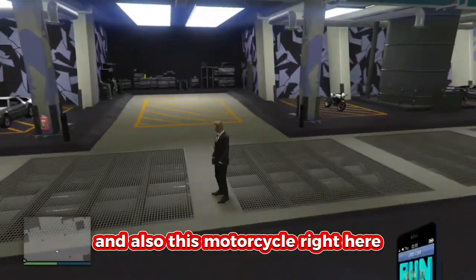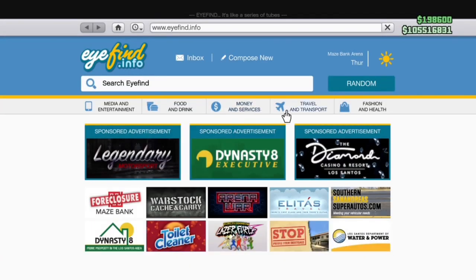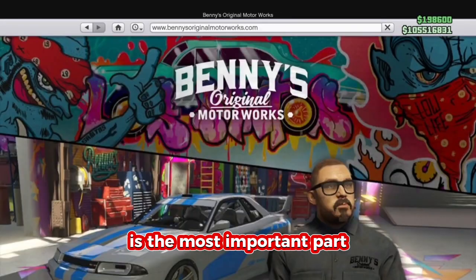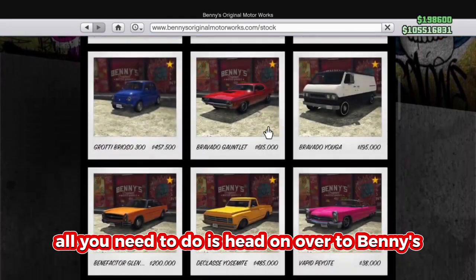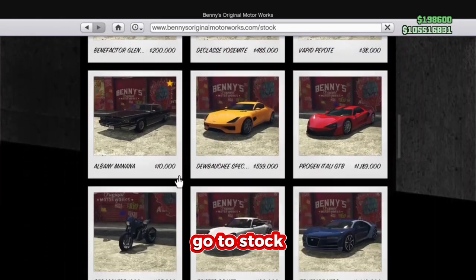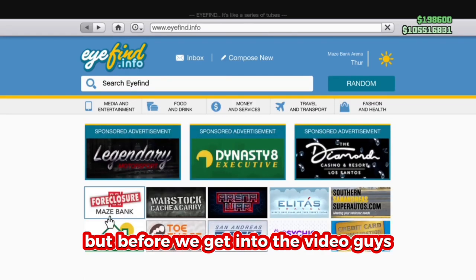You'll also need a vehicle which you want to duplicate, and this motorcycle right here which you can purchase from Benny's. This motorcycle is the most important part — without it you cannot do the glitch. It's not that expensive. Head over to Benny's, go to stock, and it's called the Pegasi FCR 1000.